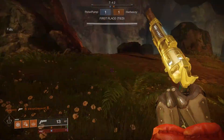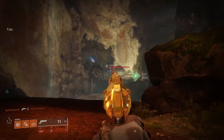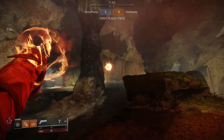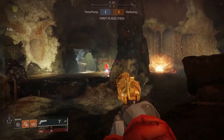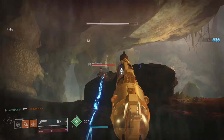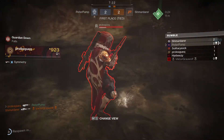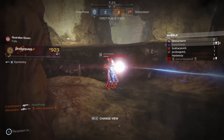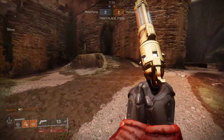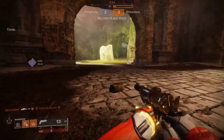I'm using the same hand cannon every single Rumble match — the Spare Rations, which has Rapid Hit and Rangefinder with Full Bore and Light Mag. It's got good range and a good reload. A lot of people like Kill Clip on this gun, but I prefer range and reload because I don't see myself using Kill Clip all that often, especially when Trials comes around.